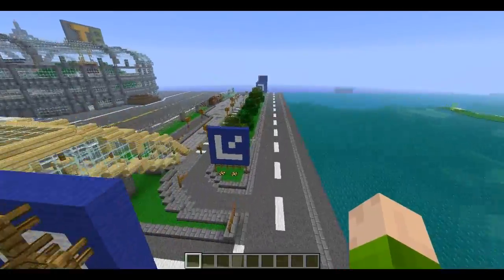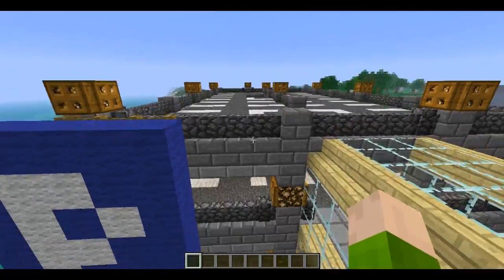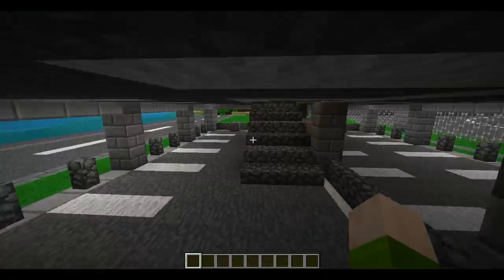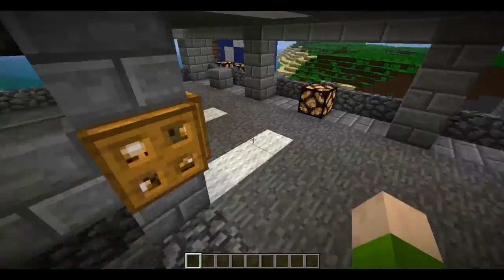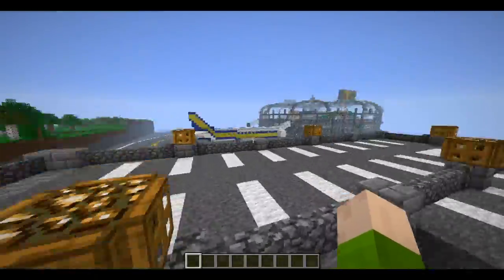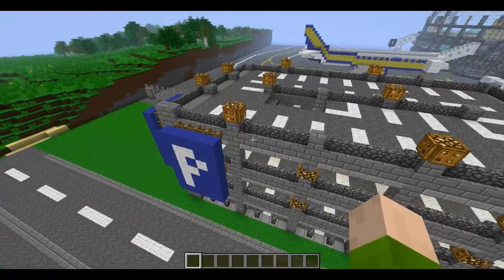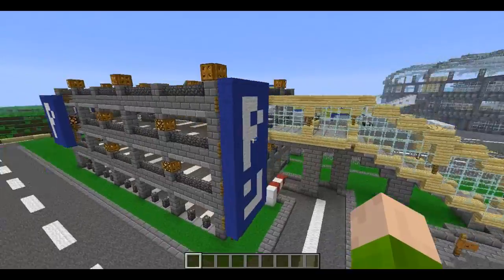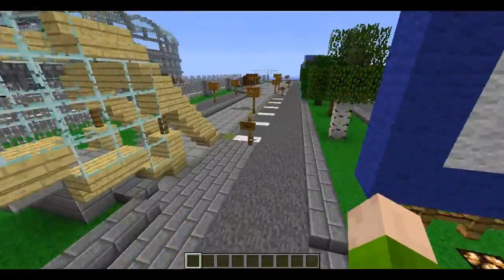First I'll show you what I've done out here next to the main road. I've added a large parking lot — four floors, all the same ramp, although there aren't ramps in Minecraft so it's all very simple. Lots of lights — it looks quite good at night as well, I'll show you that later.